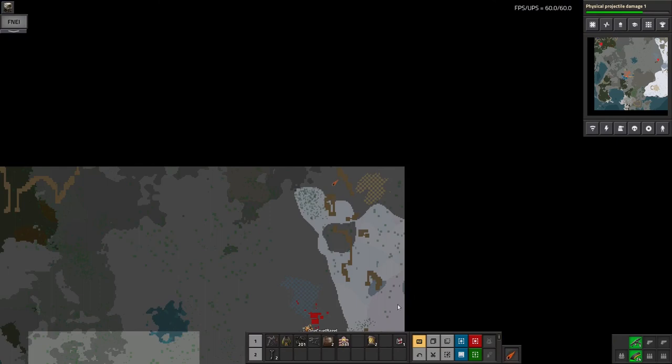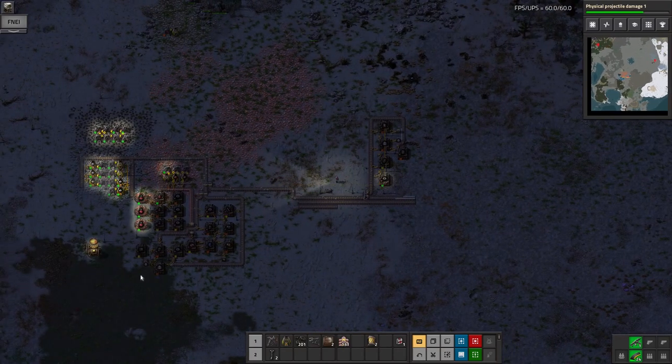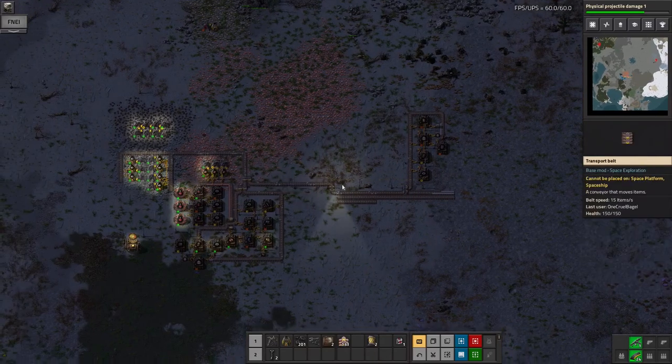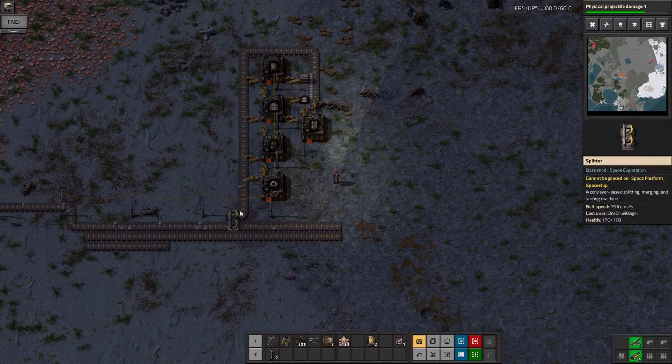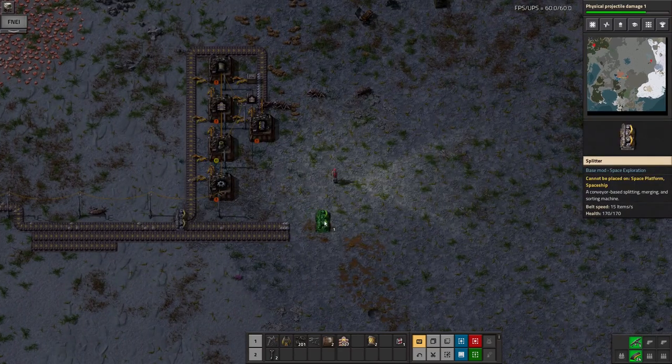One of the other things this mod has is asteroids that will randomly fall from the sky every so often. You'll get a noise and a little flashing icon, and you can click on it and it'll show you where it's coming down. So far there haven't been any anywhere near me so I'm not too worried about them - maybe it's because my factory is still quite small.